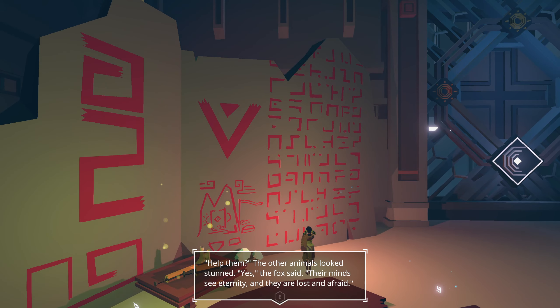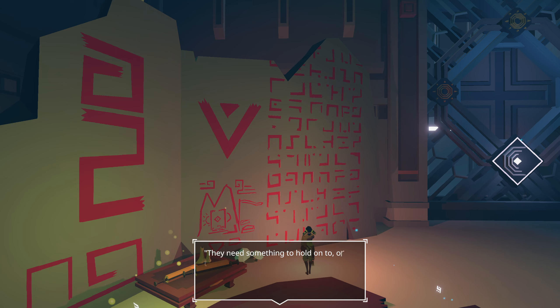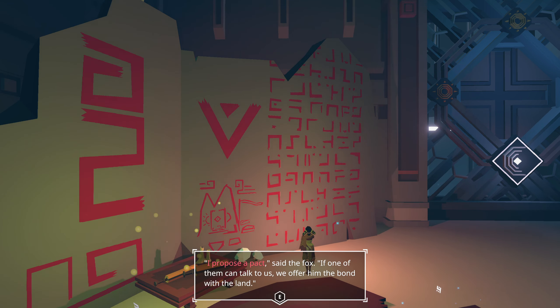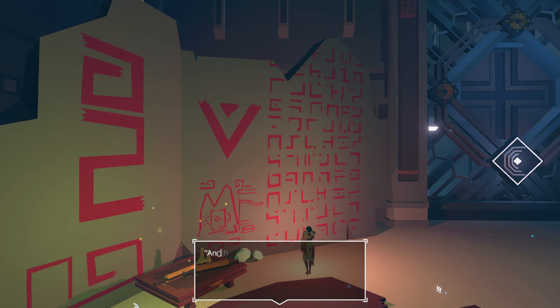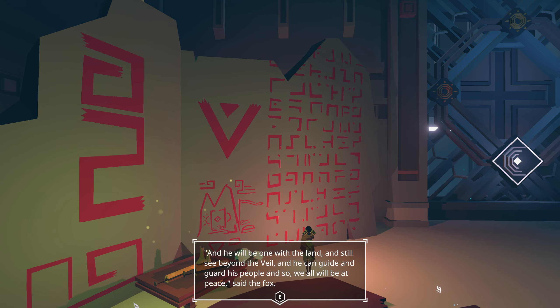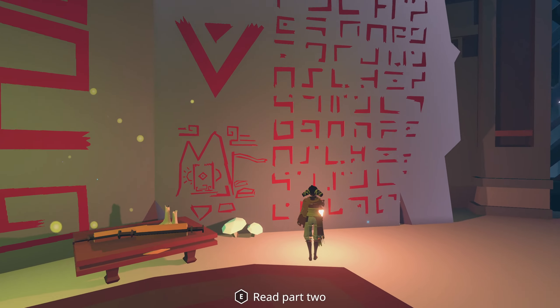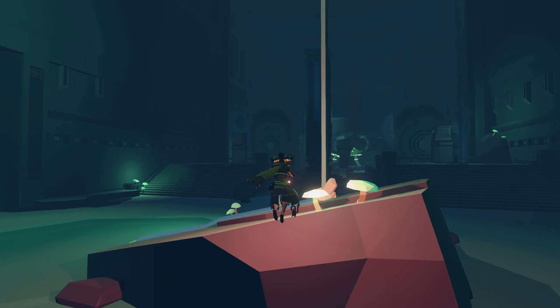Is this going to be humans betraying nature? The other animals looked stunned at 'help them.' The fox said their minds see eternity — they are lost and afraid. They need something to hold on to or they will harm themselves, the lands, and us. What do you propose? Asked a hare. I propose a pact, said the fox — if one of them can talk to us, we offer him the bond with the land. If he accepts, he can take the shape of one of us, the one he made the pact with, and be one with the land and still see beyond the veil and guide and guard his people, and so we will all be at peace. The other animals saw the wisdom in this and agreed. And so some humans can become one with the world — the chosen were called whisperers. So am I a whisperer, or are all humans whisperers? That's the question now.